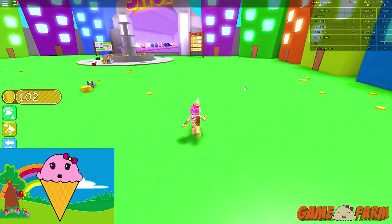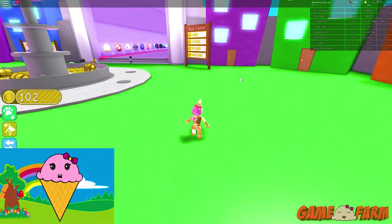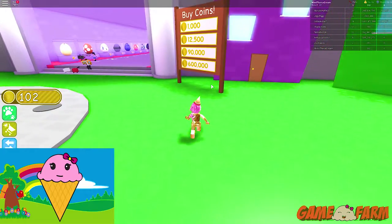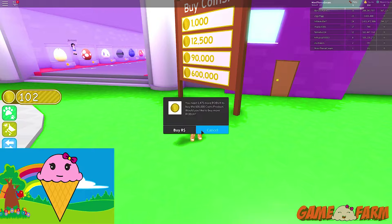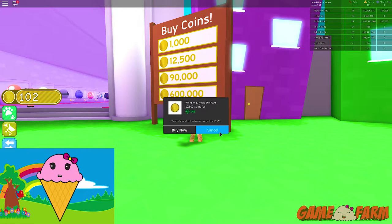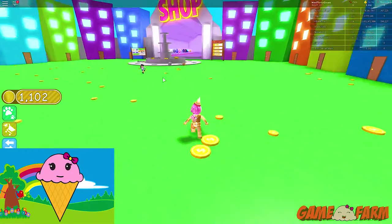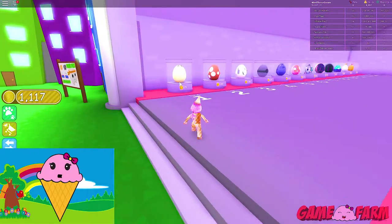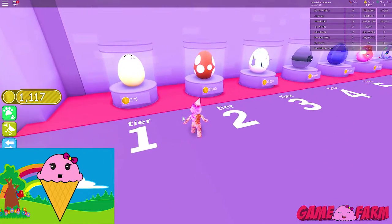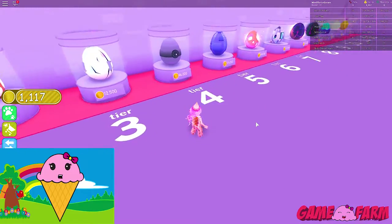Maybe I can buy a bit of coins. Let me go see if I can buy coins. Let me try to get this one. How much for this? Maybe I can get this. Yep, I got my purchase. Let me go back to the shop and check. This one — that's tier one.